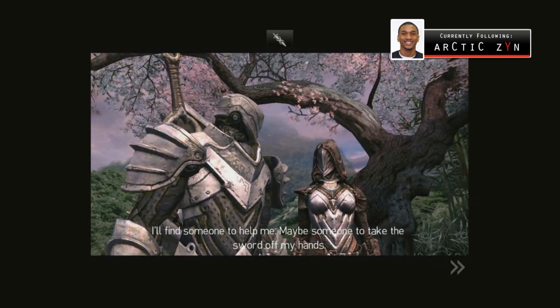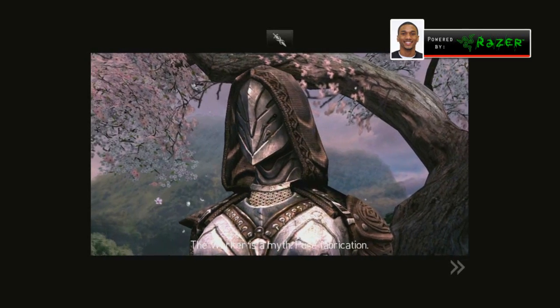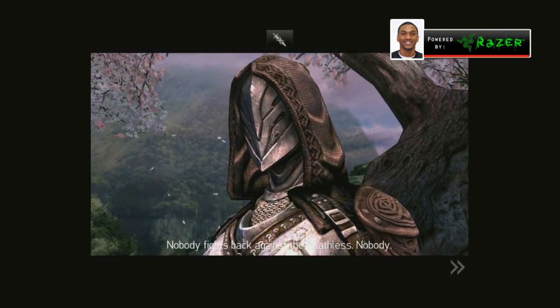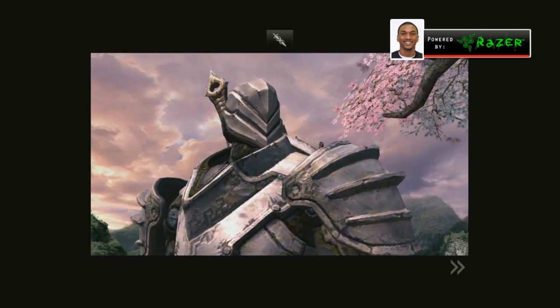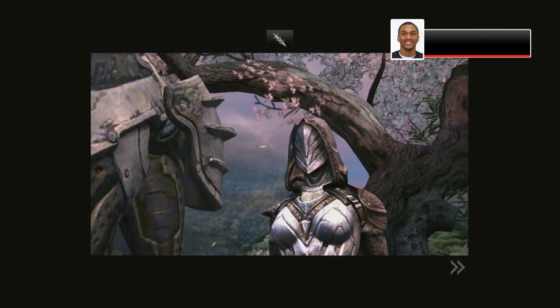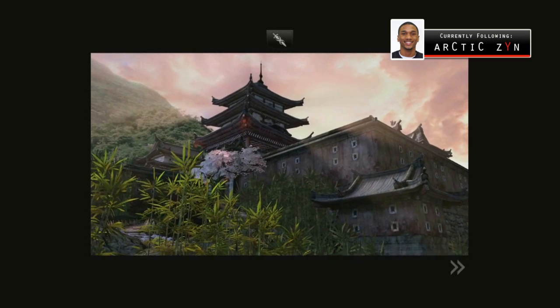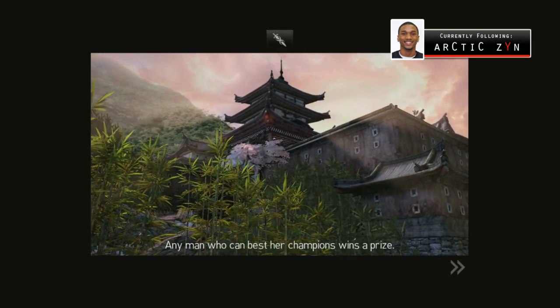You play as Cyrus, I believe is his name, and I don't know who the girl beside him is — some companion he met along the way. She wasn't in the first Infinity Blade, kind of introduced out of nowhere. You're put in this pseudo-Japan-looking themed area and he's on a quest for the Worker of Secrets, who will somehow grant him knowledge on how to defeat the Deathless.